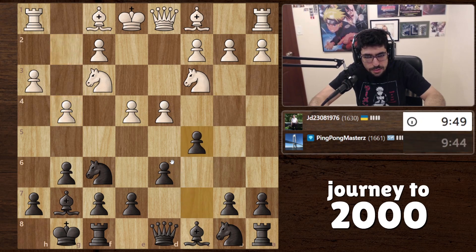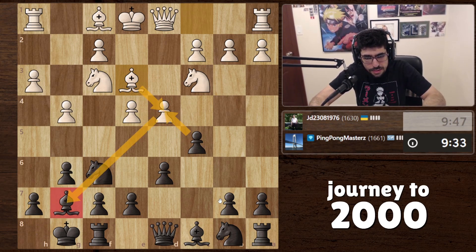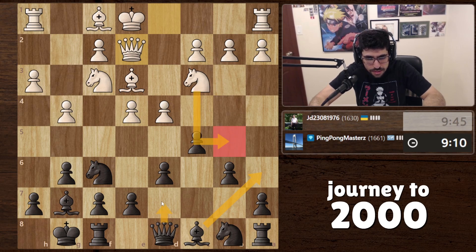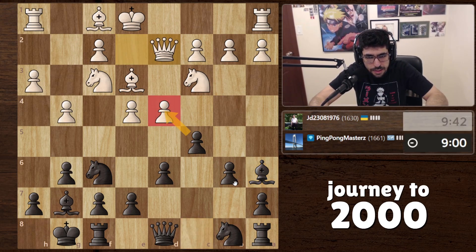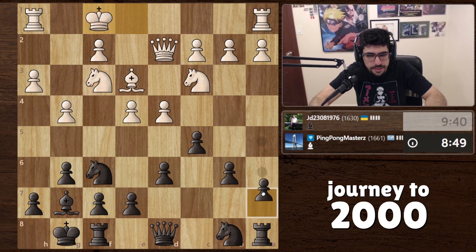I could counter-attack though. If I take, I'm allowing another piece into my territory — that doesn't make sense. He could put the knight forward; if he takes that's losing. If he brings the knight forward we can target it. Should we take the bishop? Yeah, usually this bishop gets traded off with the knight — a lot of times it feels that way.